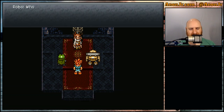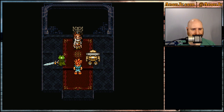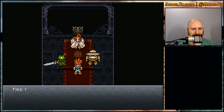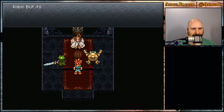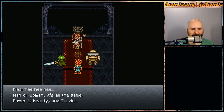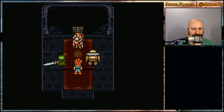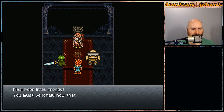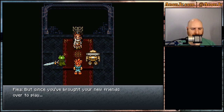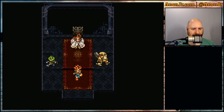'Greetings, little green one.' Who is this person? 'She is a powerful magician — do not lower your guard. Flea is not the mere woman she seems.' 'Yes, I'm a man after all!' But the exterior is clearly female. 'Man or woman, it's all the same — power is beauty, and I'm deliciously strong. Poor little froggy, you must be lonely now that Cyrus is gone — and to be turned into something so hideous, how dreadful. But since you've brought your new friends over to play, let me show you all a good time!'